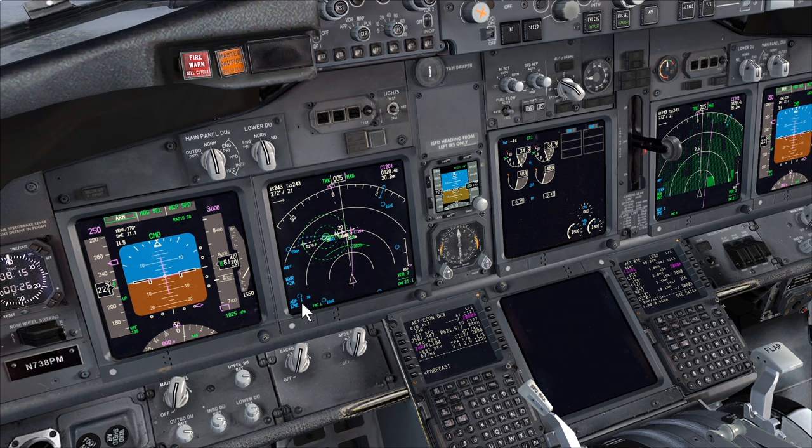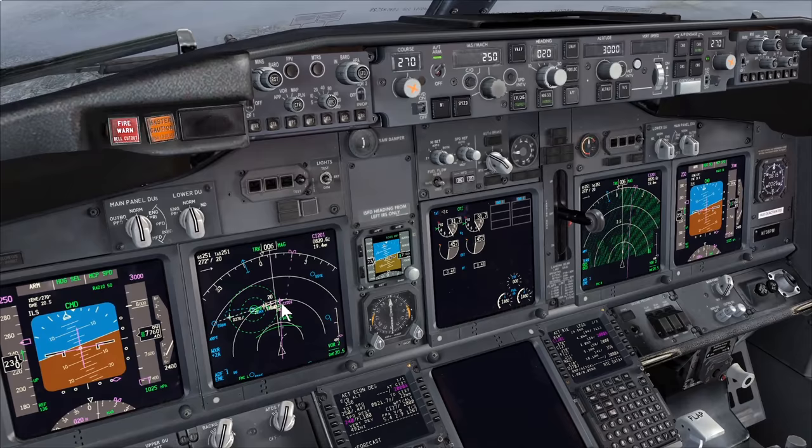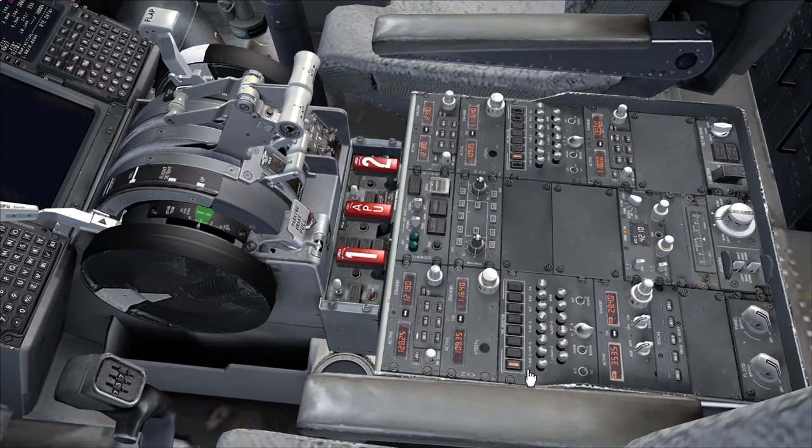Now we're descending we can get a heading adjustment. Imagine we've been told to go on a radar heading of 020 degrees, which is very likely to happen, to get us back onto the profile. We can now continue and do the approach checklist.